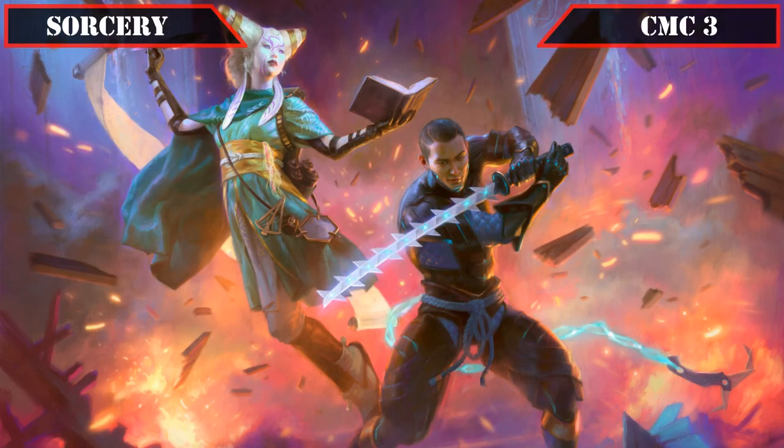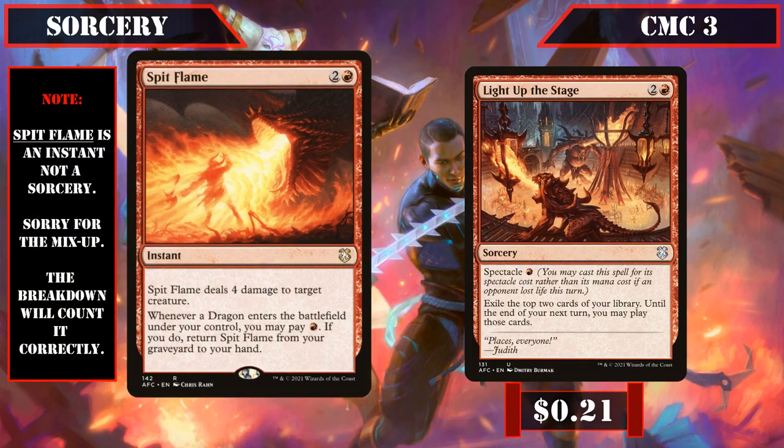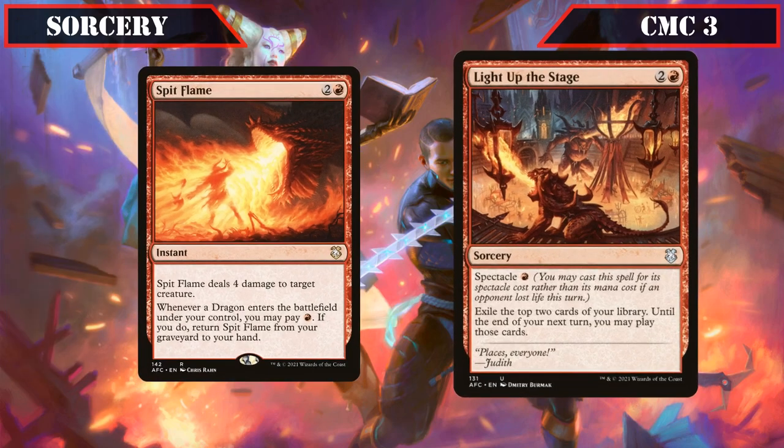Reaching the CMC 3 slot we have Spit Flame and Light Up the Stage. Spit Flame deals 4 damage to target creature and lets us pay a red to return it from our grave to hand when a dragon ETBs under our control, providing repeatable creature removal we can easily get back as our commander summons more dragons. Light Up the Stage has Spectacle for a red and lets us exile the top two cards of our deck to play until end of our next turn, getting even cheaper as our evasive dragons crack in for damage.